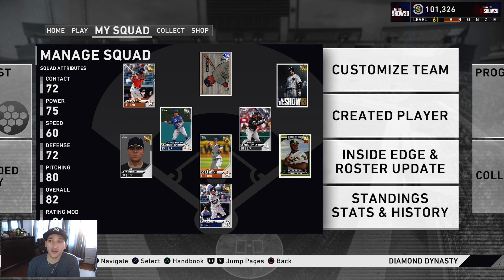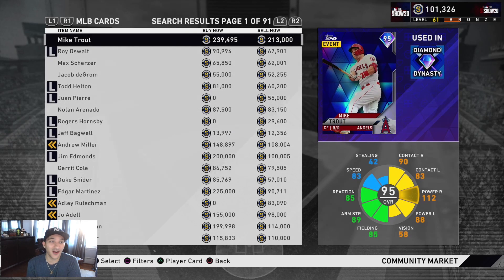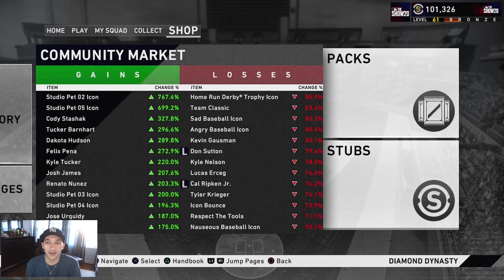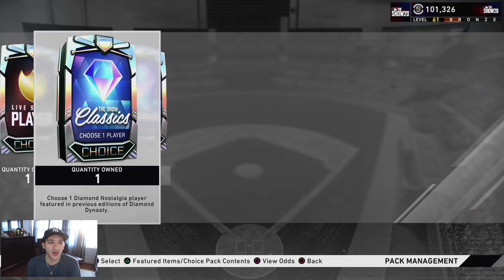We haven't really started grinding or trying to build up the team yet — the main focus was leveling up XP and getting stubs. With stubs, I normally don't spend or do anything until I have 100k — I like to have that threshold and don't really like going under 100k. Another thing I'm heavily considering is flipping the market — I'd love to turn my 100k into 200, 300, 400, even 500k. I find market flipping boring and I'd rather play the game, but maybe I'll take a day or two to try it since our pack luck hasn't been the best.